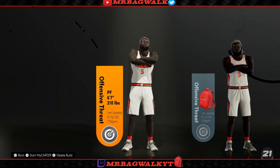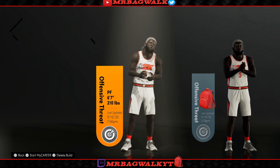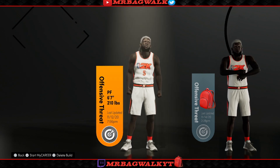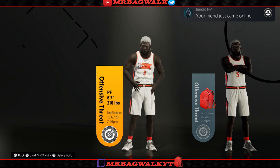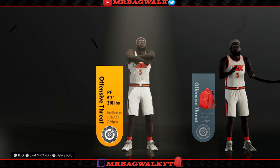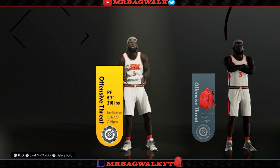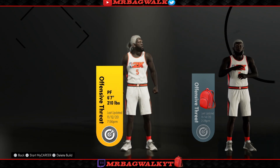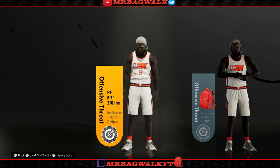First things first, this is the build I made since day one. If you look, it says November 12, 2020 — that's the date PlayStation 5 came out. I got my PS5 at like one o'clock, that's how long I was in this build trying to figure out the best build to make. At first I wanted to make a guard, but the way the game was looking, the power forward had so many badge points that I basically made a guard but oversized who can do everything just like a guard.